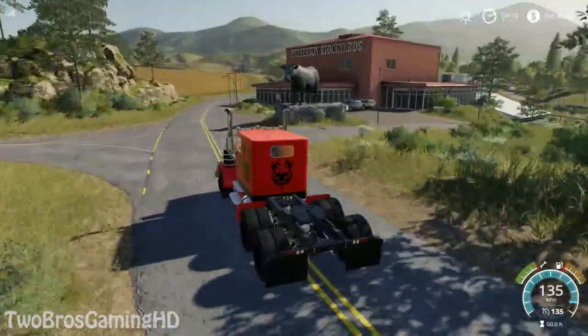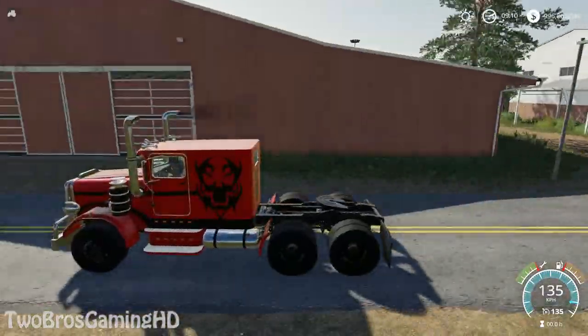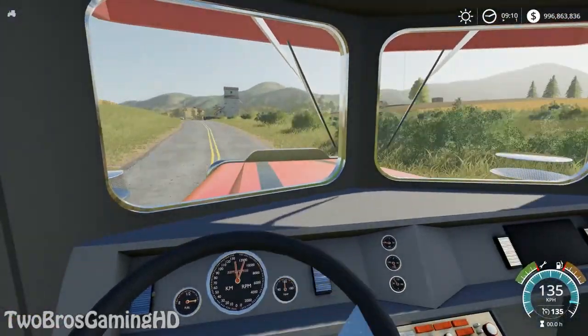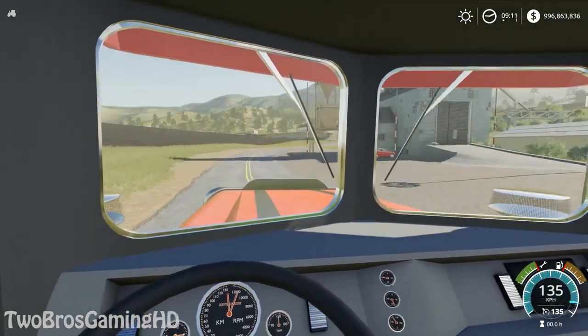Let's go ahead and see how good this managed to be on top speed uphill right here. I think it looks kind of cool, actually. Still at 135 — that's top speed uphill. Goes pretty well also.